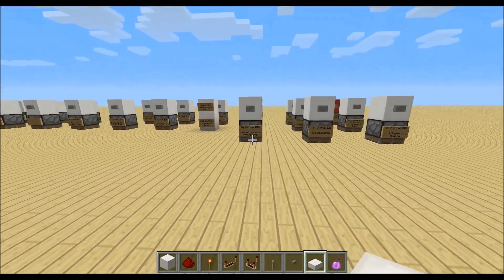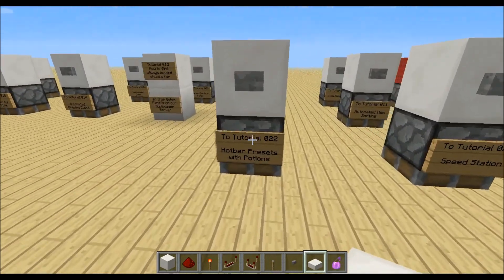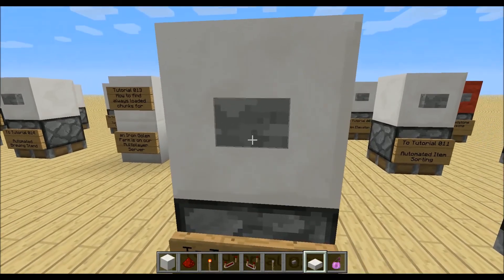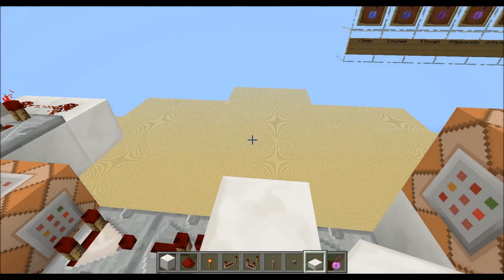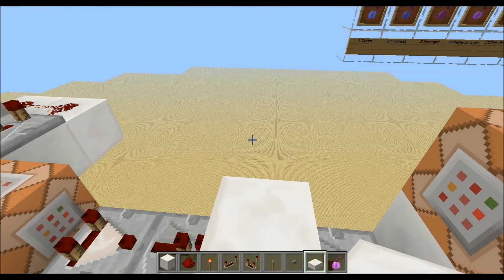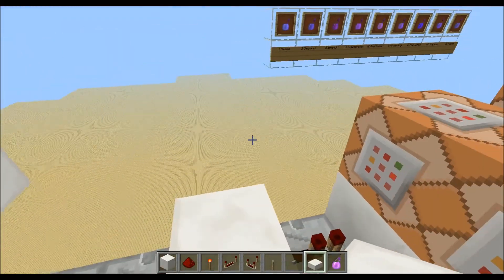So let me show you how this works. We will go to the spawn in this map because the spawn chunks are always loaded. If you don't know where the spawn is, just type slash kill and it will teleport you to the spawn if you have no bed.